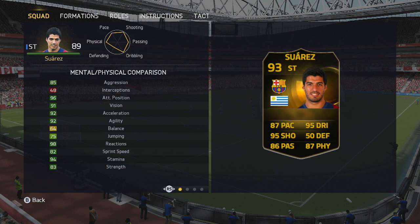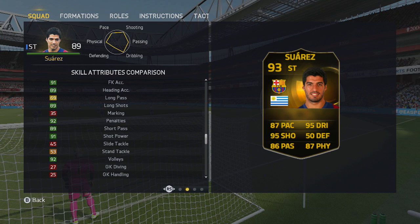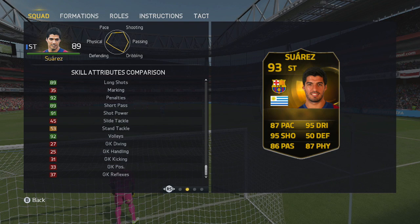Look at that — he's maxed out in terms of physical, pace, shooting, dribbling and almost passing as well. So it's absolutely outstanding. Same with the skill attributes, lots of green and dark green on there as well, which is what you want, especially shot power and long shots. That is what you want from a striker or a forward player.